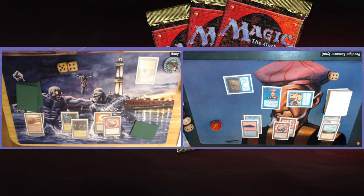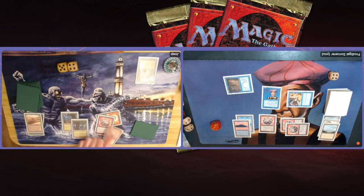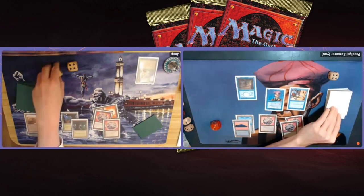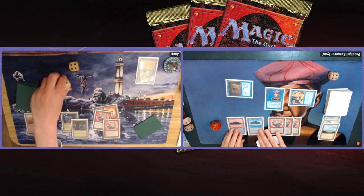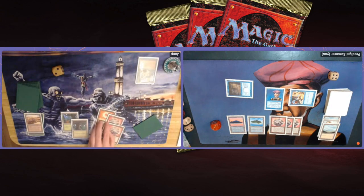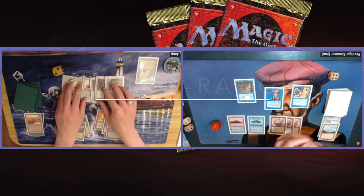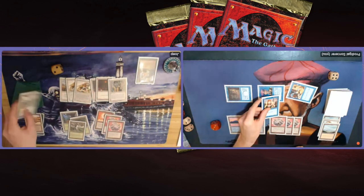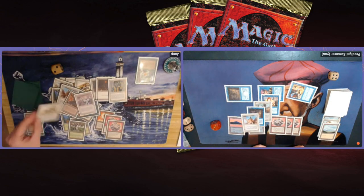My opponent doesn't have any white mana, so even if he has a Disenchant in hand he can't cast it yet. If I can keep two blue open I can potentially protect the Control Magic with Counterspell — that would be fantastic. Attacking for six — his life total is dwindling, he's on nine. I ping him on the end step, he's on eight. Playing another Fellwar Stone isn't such a big deal — the game has completely shifted after the Control Magic on the Ernham. As long as he can't find white mana for Swords or Disenchant, I'm in the clear.